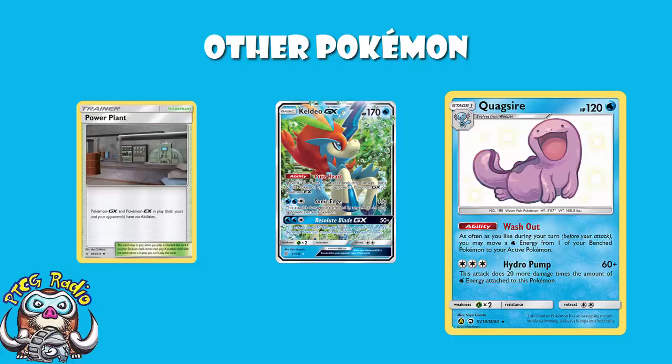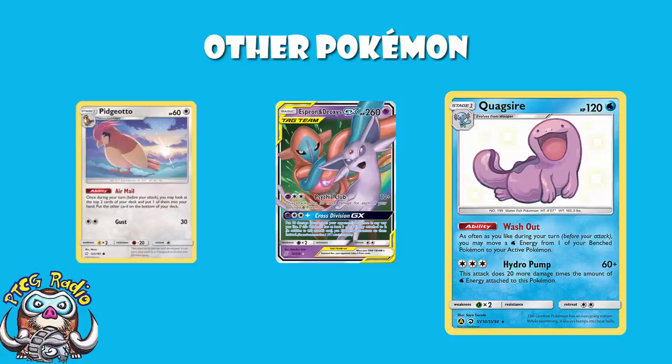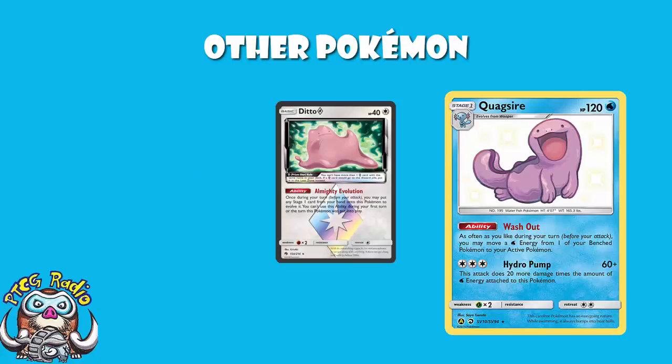We're playing Espeon and Deoxys, because we love Espeon and Deoxys, and it really is here for the GX attack. Espeon and Deoxys has a lovely GX attack for one psychic, two colorless energy that lets you drop 10 damage counters on your opponent's Pokemon in any way that you like. Or, if you get an extra free energy on there of any description, 20 damage counters. We've seen in the past that a Pidgeotto-focused deck can be wrecked by this — an evolution deck that doesn't evolve fast enough can have two or three of their basics KO'd before they get a chance to evolve, which just wrecks your opponent's plans entirely.